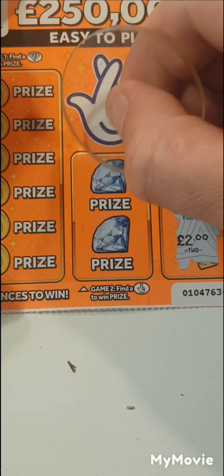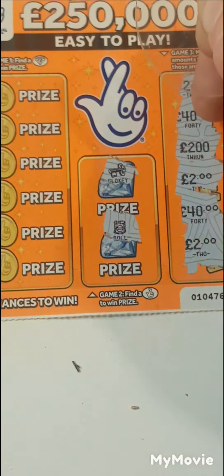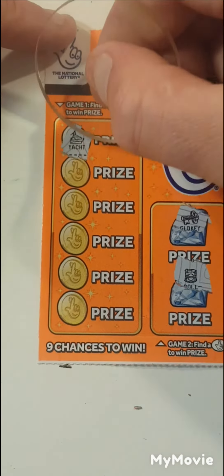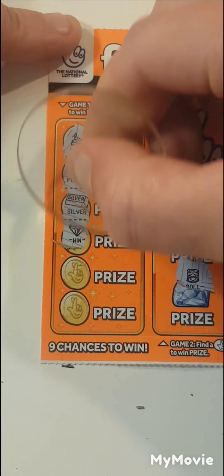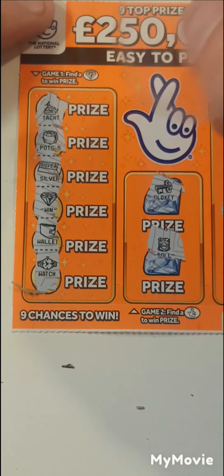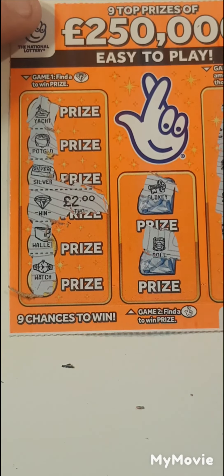Can we find fingers? We have a key and roll of money. Diamonds - we have a boat, pot of gold, silver, a diamond, wallet, and a watch. We got two pounds on that one. So 10 pounds spent and four pounds back.